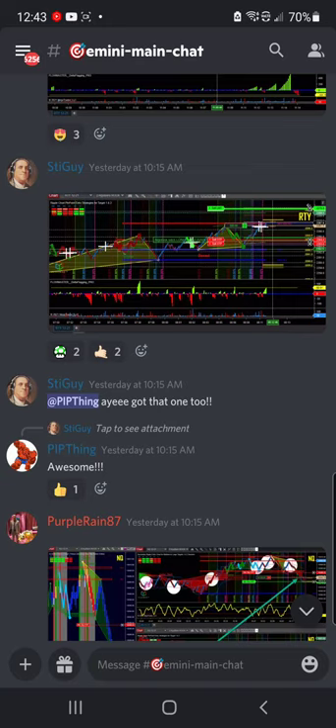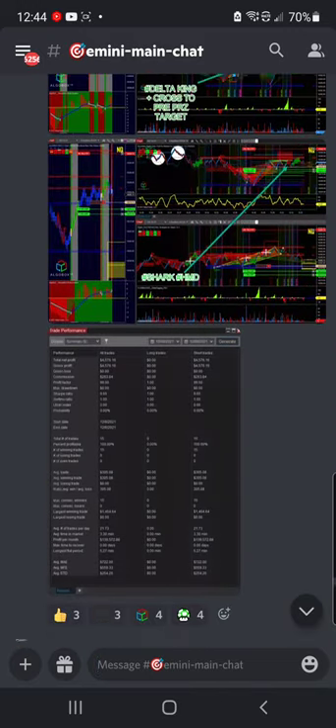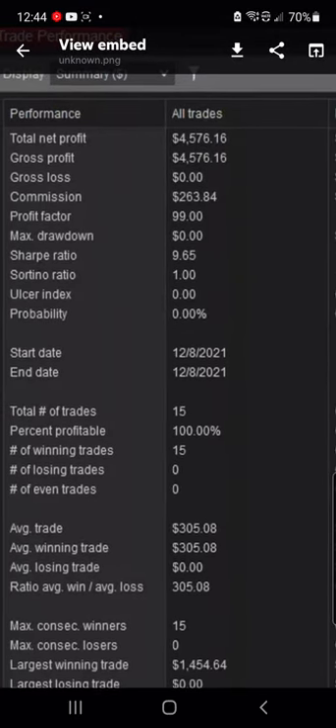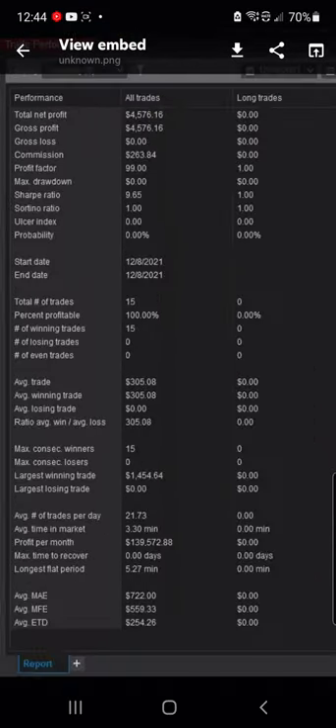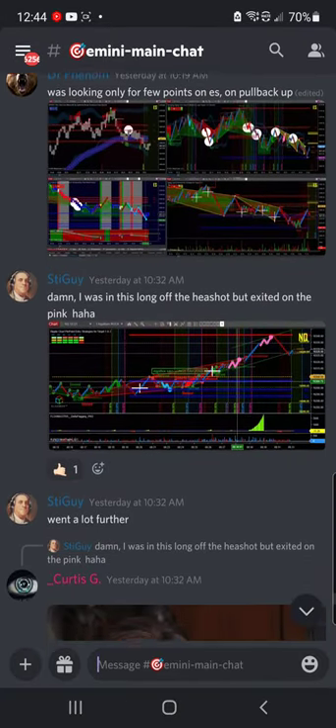Double cross right there on the high side. First Eye Guy — looks like a good one. Purple Rain — appreciate all these labels. $4,576 profit factor — wow. He's 100% profitable today on 15 trades, $4,500. That is what I'm talking about. Well done, Dr. Phenom.